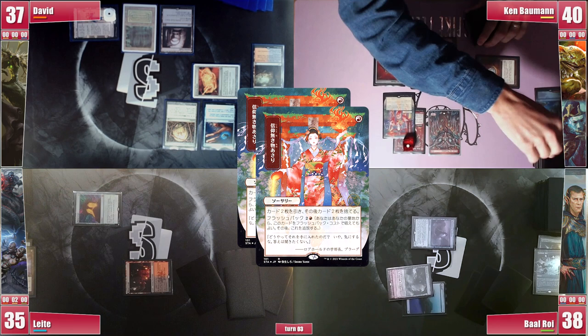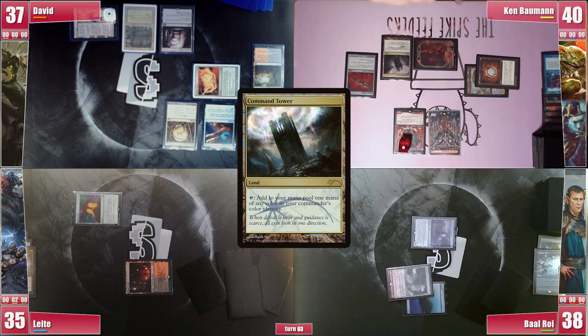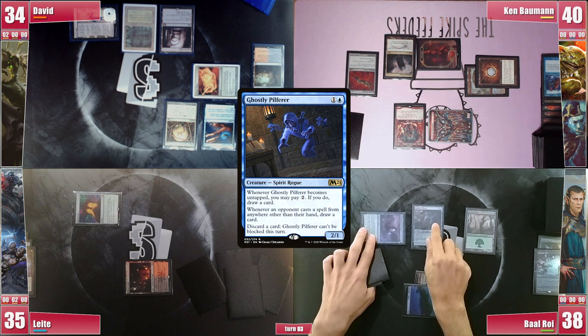He then plays a Command Tower and goes to combat, now attacking David because of his Ad Nauseam and life requirements for the Razaketh tutor chains. It's now Baal's turn and he plays his Dryad Arbor, also attacks David for one. He then casts a Ghostly Pilferer and passes. Leite keeps winning those Crypt rolls but is also on a trend of not finding lands, so he is forced to pass.